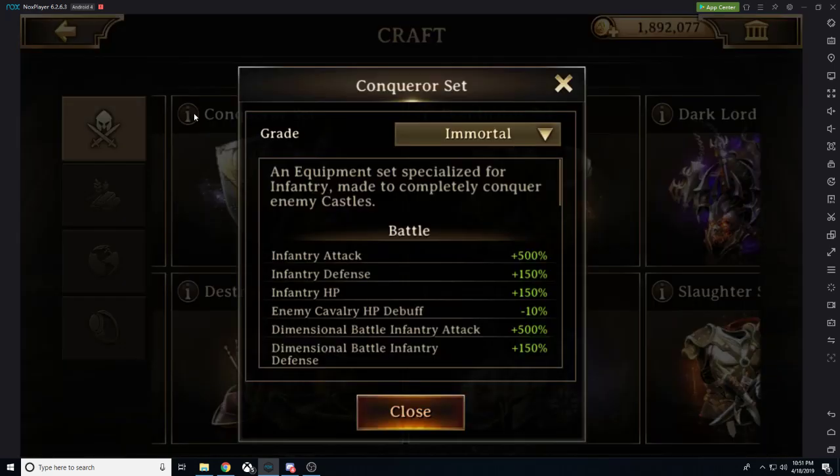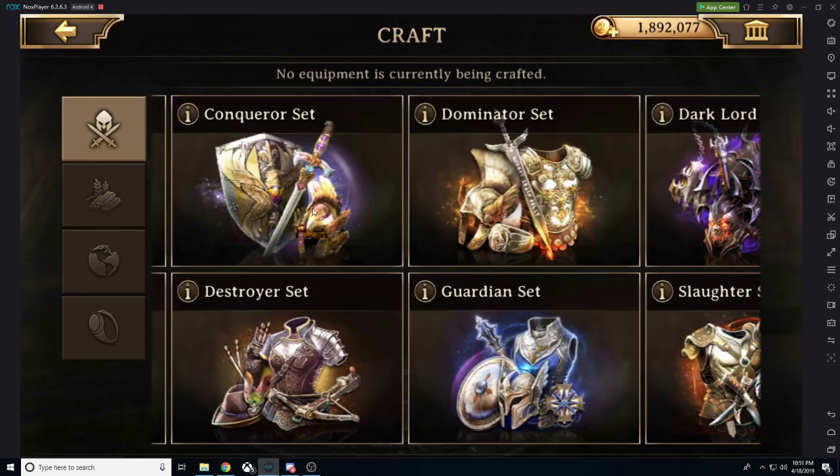We have our Conqueror set — the Conqueror set is our infantry set. You can craft all different grades, however I only allow people to craft at Immortal. If you're not crafting at Immortal, you are wasting your time, your resources, your materials, and your speed-ups.